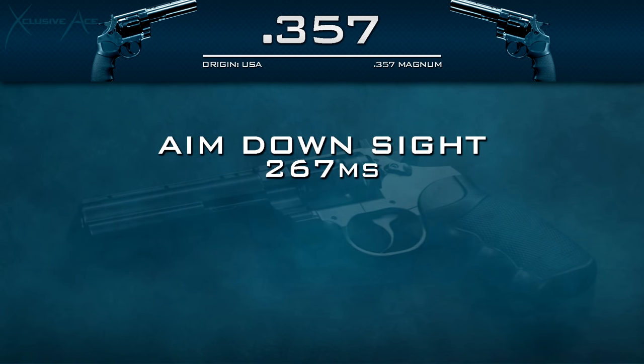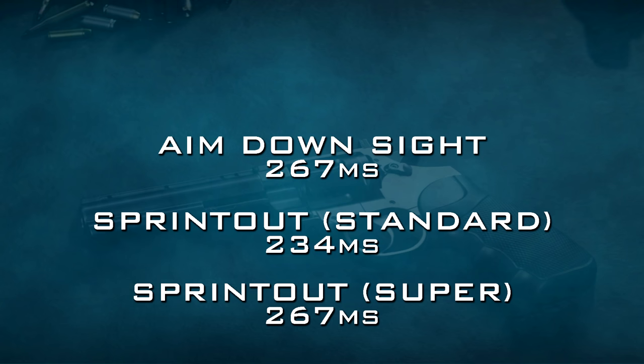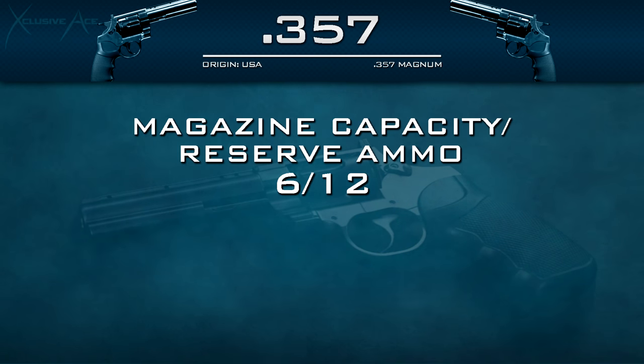When it comes to handling, our aim down sight time is 267 milliseconds — definitely the slowest in the pistol category, actually slower than some assault rifles in the game. Our sprint out time is 234 milliseconds, which is almost double that of all other pistols. Our tactical sprint time is 267 milliseconds — extremely slow for a pistol, though fast for an assault rifle. Our capacity is six rounds with 12 in reserve.